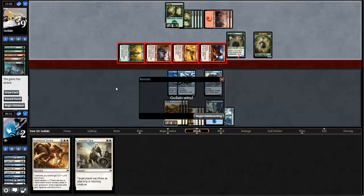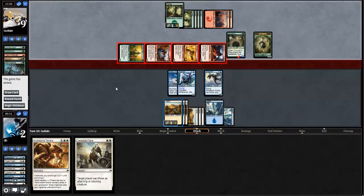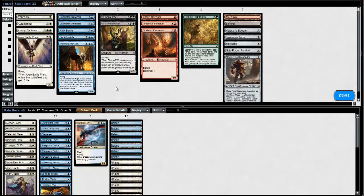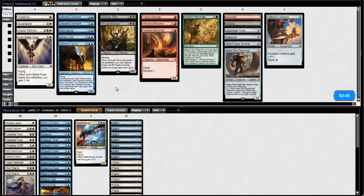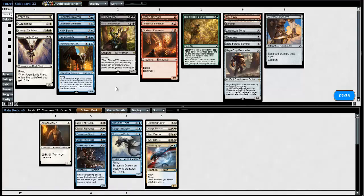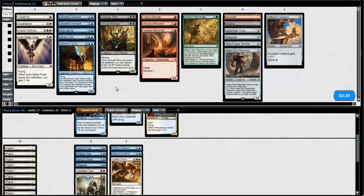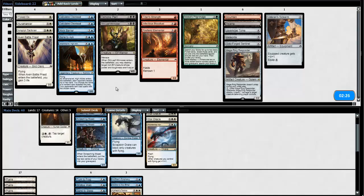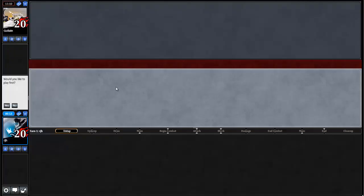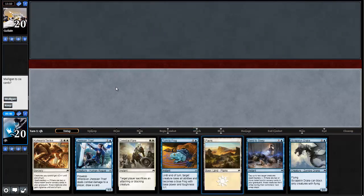I threw that game away. I think I should have won that with the Akroan Jailer. I'm giving my opponent the opportunity to win, but I'm going to keep the aggressive build — my opponent just seems to be playing the big boys. I think I lose the big boy fight. Love the flyers against my opponent — if my opponent has a big dragon, we can always handle that. I'm keeping it, especially on the play. Horrible hand — we're going to have to throw that away. Our deck should be able to mulligan decently.